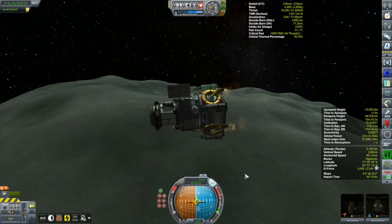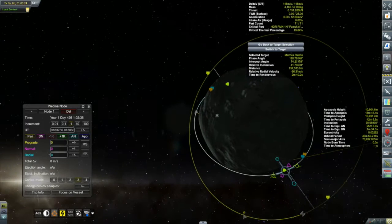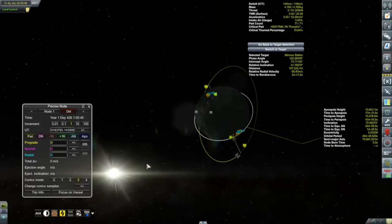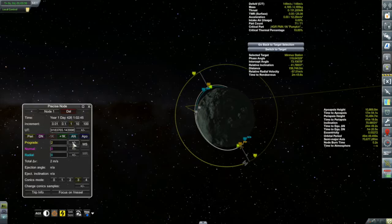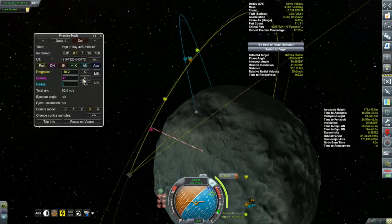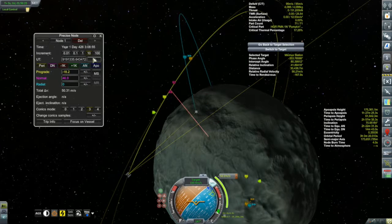We'll cut here to our orbital insertion, and you can see that I spent maybe a little bit too much time on the surface of Minmus and our orbits aren't quite lined up — we've got to get back up there to the station. What I decided to do was at one of the nodes just push up my apoapsis until it reached an altitude that was the same as the station, and then at that location go for both my inclination change and play a little bit with the prograde/retrograde direction to get my encounter to happen at that location as well.